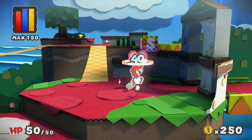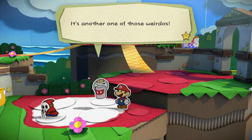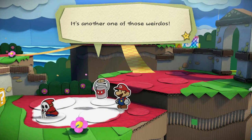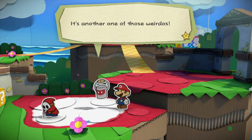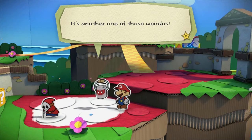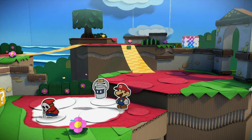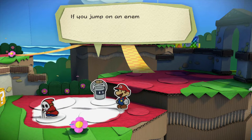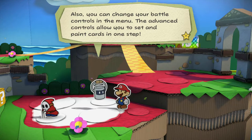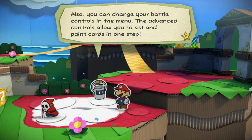Oh! Save block. Also hearts! That gave me 40? Oh man! It's another one of those weirdos just sucking the ground! I think this is actually just... the Shy Guys have drug problems, and paint is just like another form of drug. Oh man, I gotta help these guys — they're all just a bunch of druggies. He hasn't noticed us yet — this is our chance to get the jump on him. If you jump on an enemy or whack it with your hammer before battle starts, you do some early damage. Also you can change your battle controls in the menu — the advanced controls allow you to set and paint cards in one step. I might want to do that.